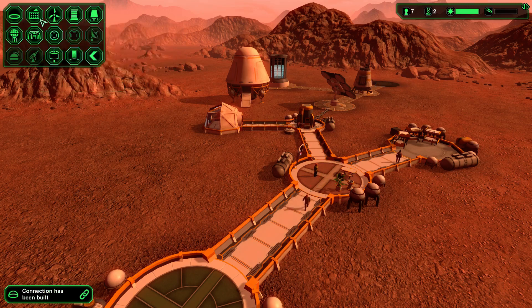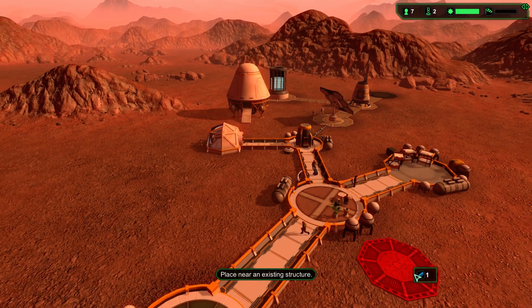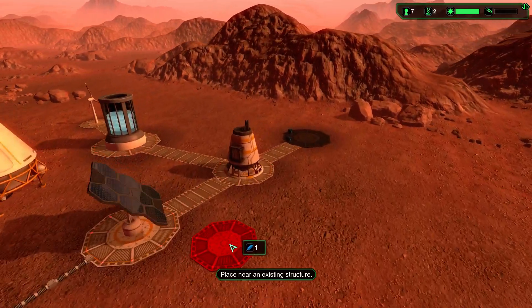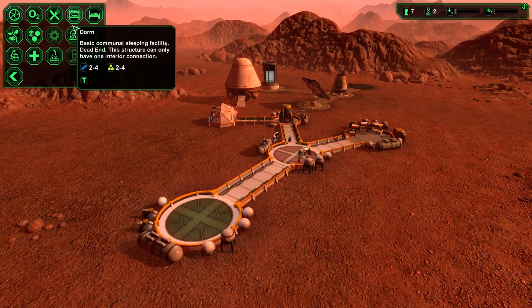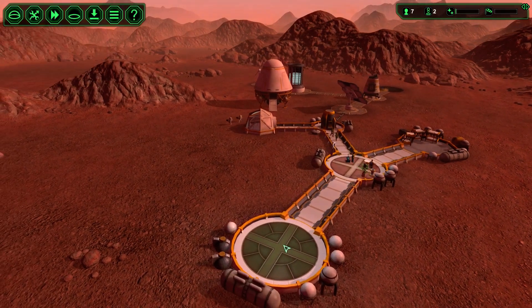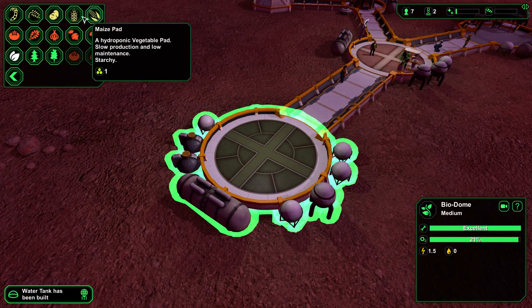There's the carrier bot moving resources. There's a pool piling used for expanding the base cheaply — it's like a junction piece so you can connect other things to it. The biodome is the most important thing to get started since we need food.